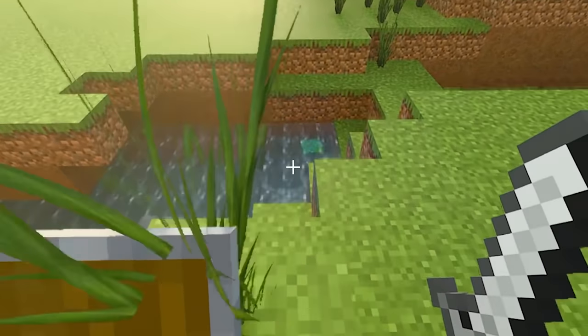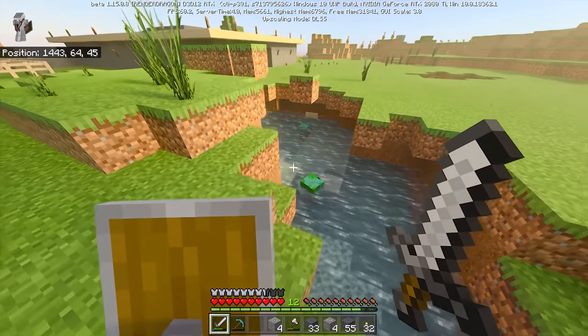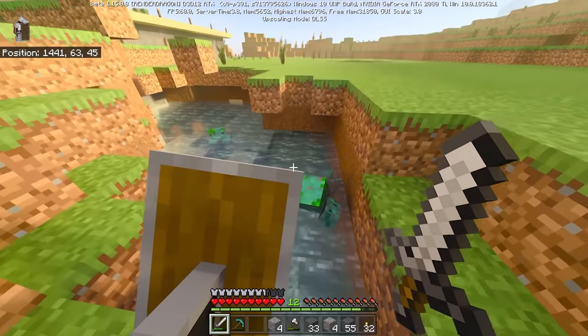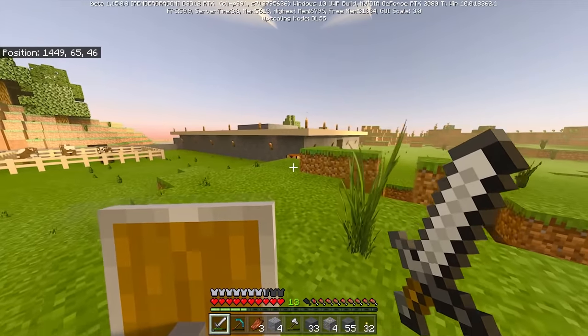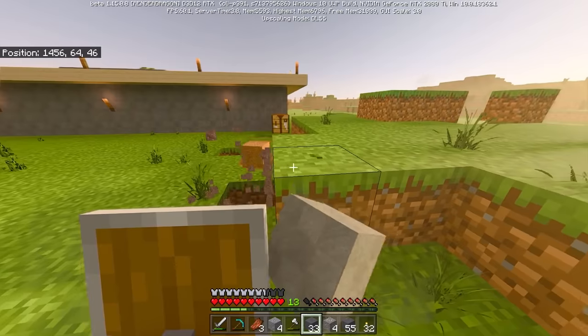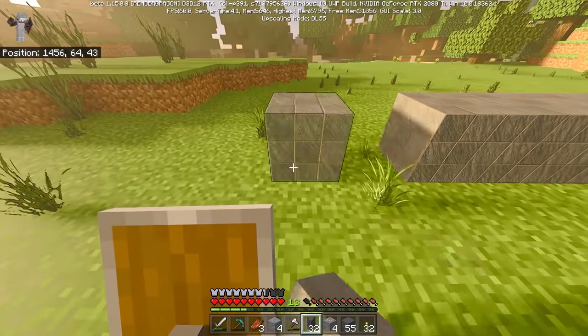I've got to go kill this feckin' drowned in here — he's being a bit of a pest. Maybe I'll do it another time. Why can I not hit him? Okay, there we go. I didn't mean to get in the water with you — I'm not fighting on your home turf. I wonder how I heal zombie villagers, because I think they can give you good stuff. I should look that up for next time, or you guys can just tell me. That would be much easier for me — it allows me to be lazy.